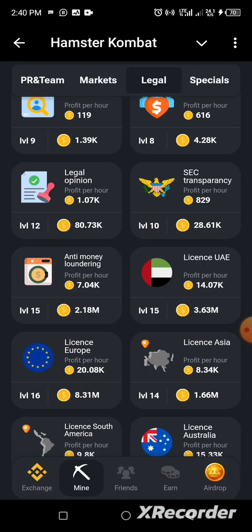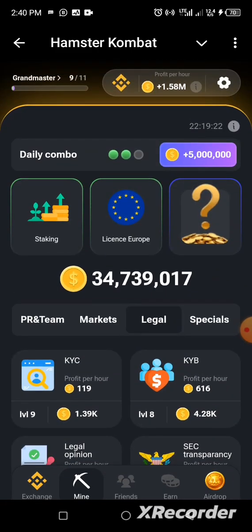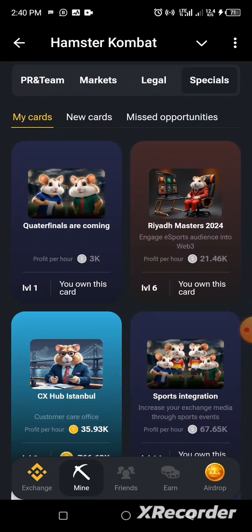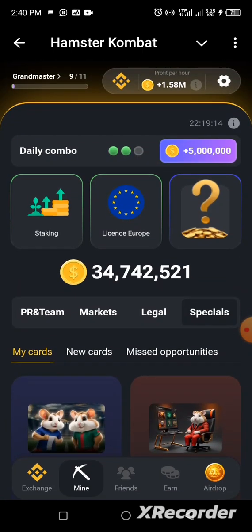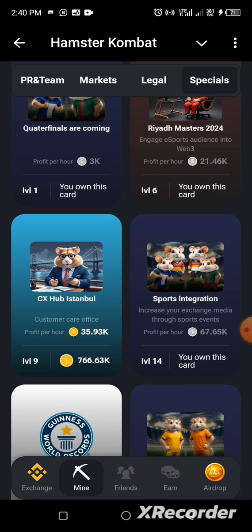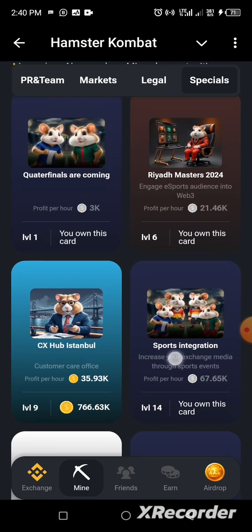Now let's locate the third card. The third card today is located under Special and it's called 'Quarterfinals Are Coming.' When you look at this section, you may see many 'Quarterfinals Are Coming' cards, but they may show as inactive, saying 'you own this card.'